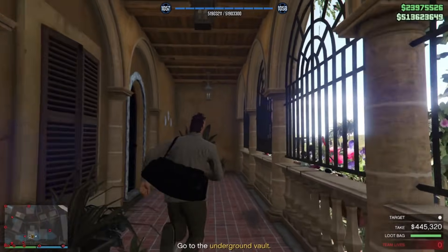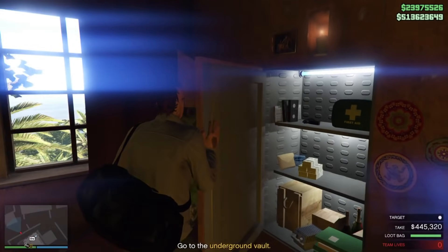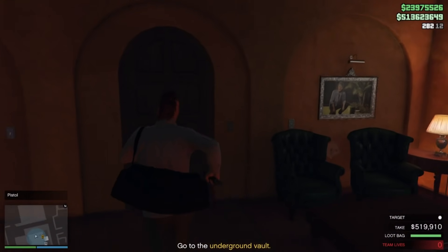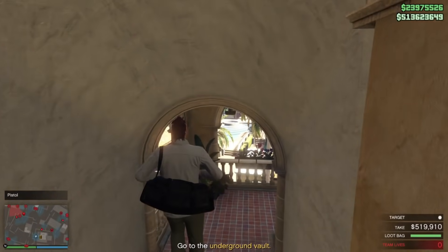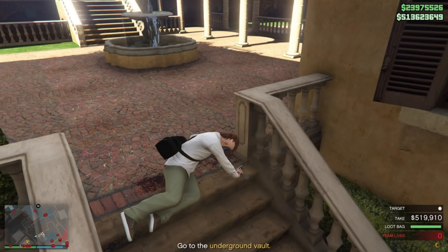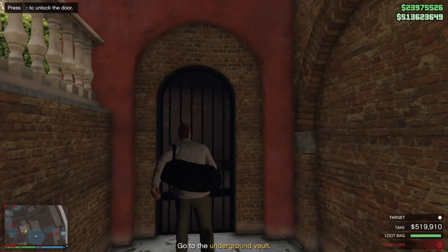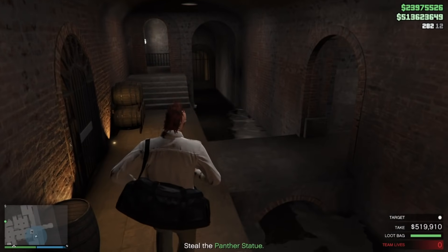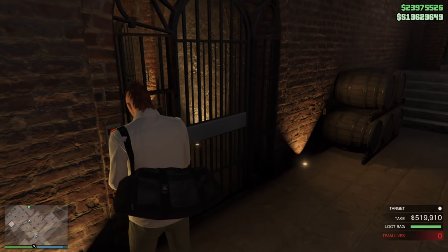Murk this guy out, then we're going into El Rubio's office. One bad thing about the heist is when you pop the safe it's not a guaranteed amount — I didn't get the max amount right here, which was kind of a bummer. I almost wanted to restart just to get more from the safe and maximize my amount, but I wasn't going to be greedy. I only got about 60-70 grand out of that, and you can get up to around 90-plus thousand, so I could have got a little bit more.